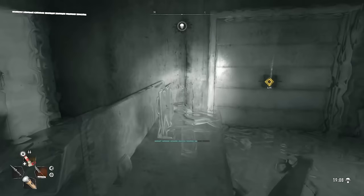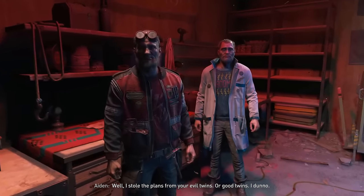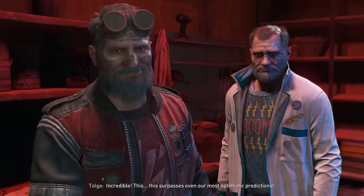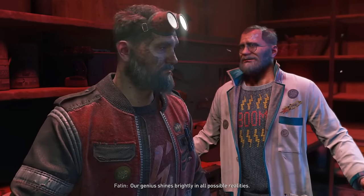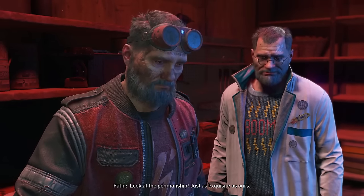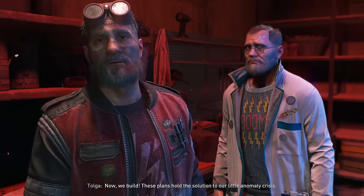Head back to Tolga and Fatine for another cutscene. Aiden says he stole the plans from their evil twins. They insist they're the good twins. Tolga and Fatine marvel at the plans, saying their genius shines brightly in all possible realities and admiring the penmanship. They announce the next step is to build, as these plans hold the solution to their anomaly crisis.